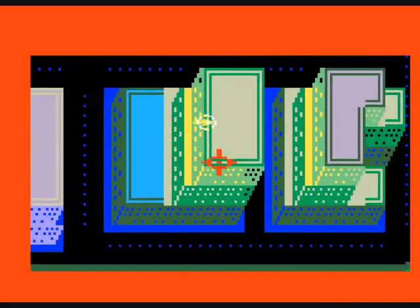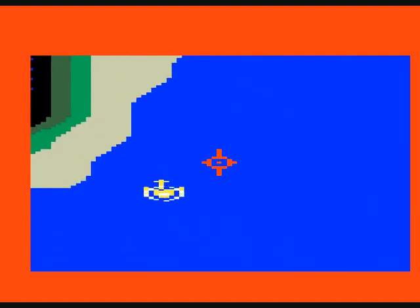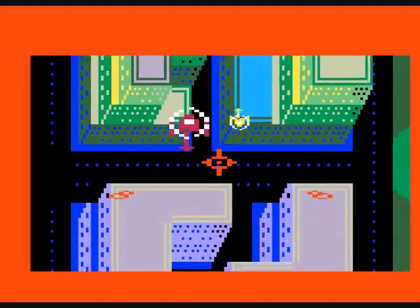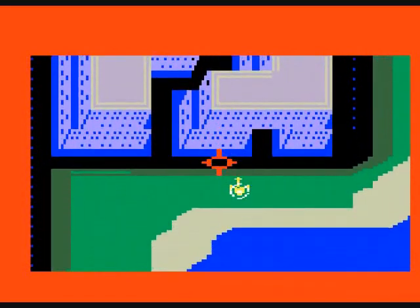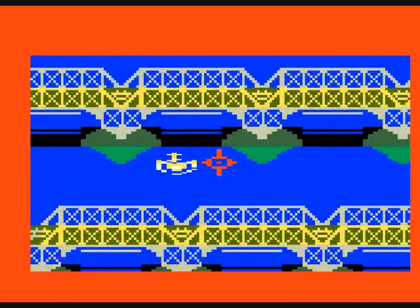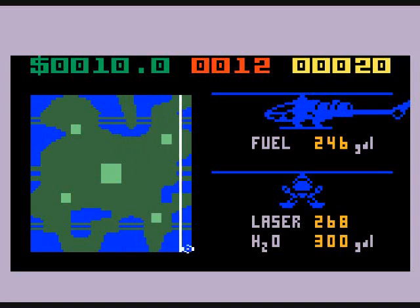These enemies just start getting really elusive and really hard to hit. I'll cut forward to the end of my game here. They might fly faster than you — now I can't catch him because he flew off the map.